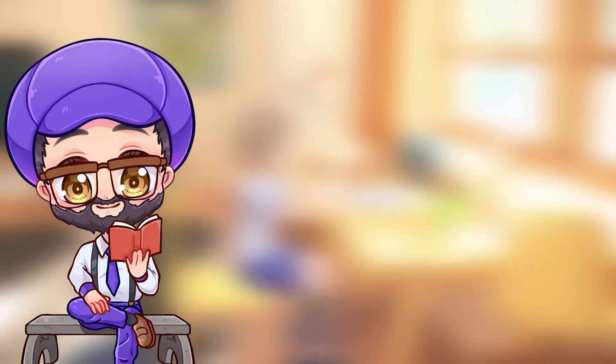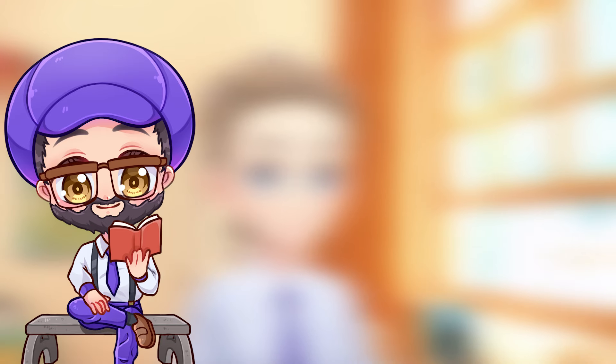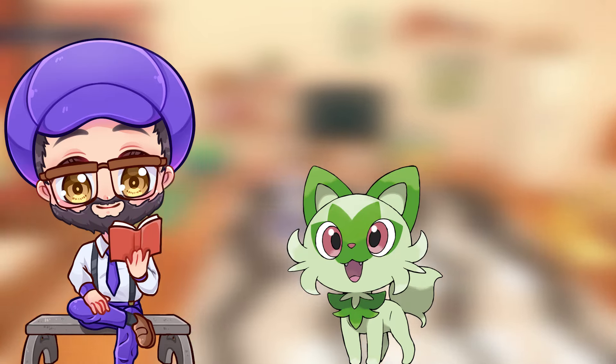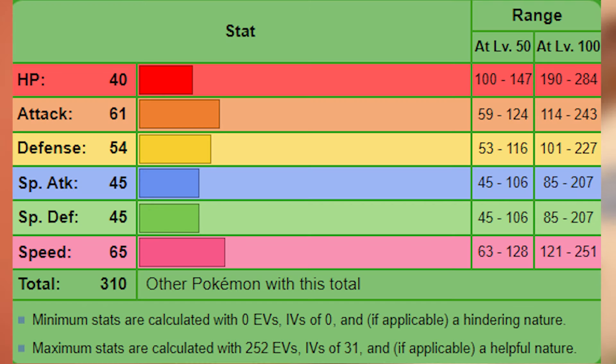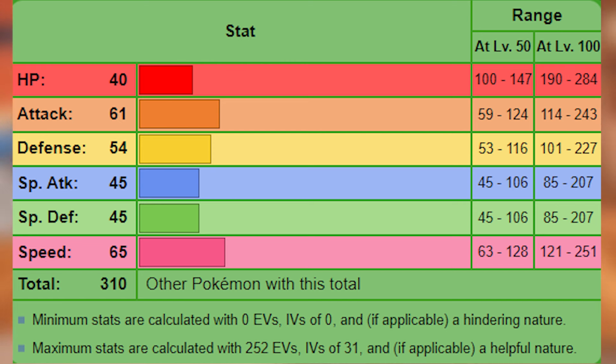Hello everyone, Genki here. After a year since I did my Fuecoco only challenge, which I'm planning on redoing sometime this year, it's time to see if I can beat Pokemon Violet with only Sprigatito. Sprigatito is a starter Pokemon, meaning it has a 310 base stat total. By first glance, Sprigatito is a fast physical attacker. However, in exchange for its exceptional 61 base attack and 65 base speed, its bulk is below average.